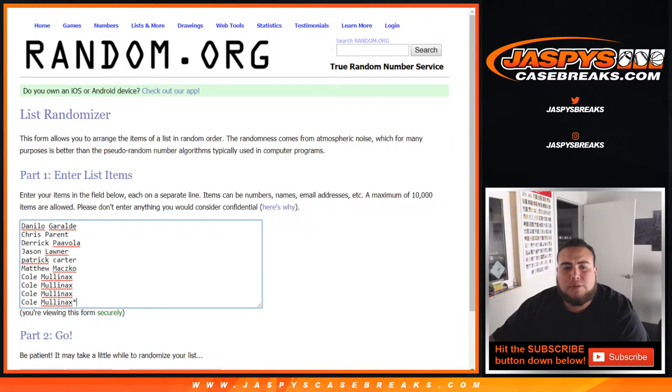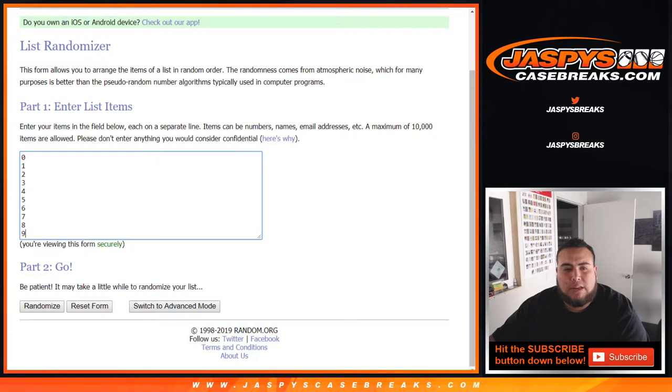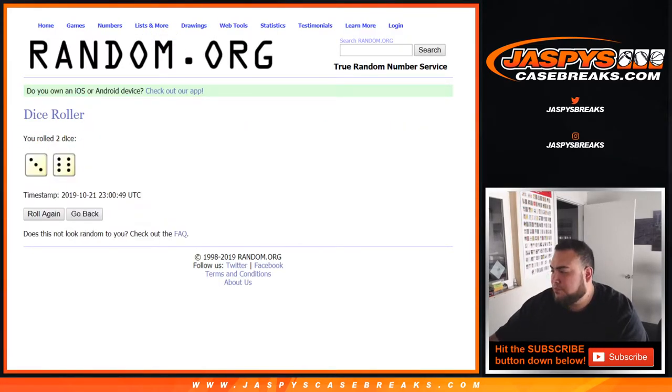There you go — dice roll of the customer names, 0 through 9. Let's roll it. We got three and six — nine times. Good luck!